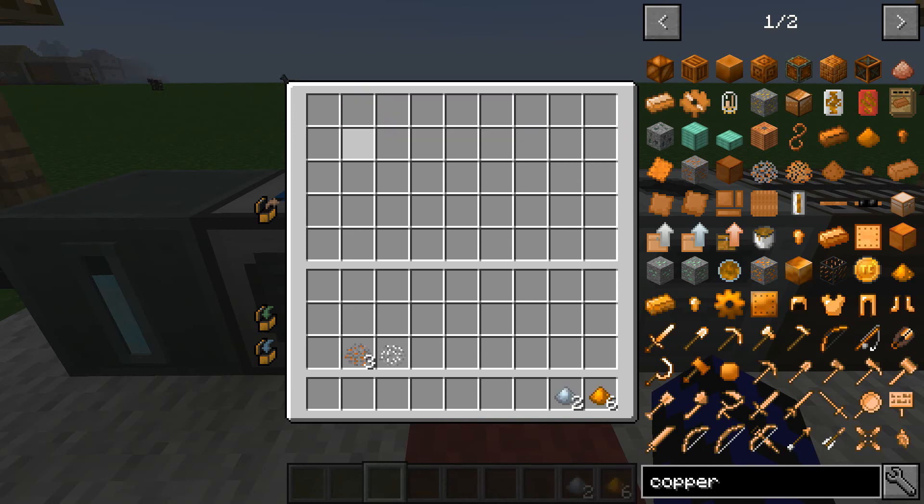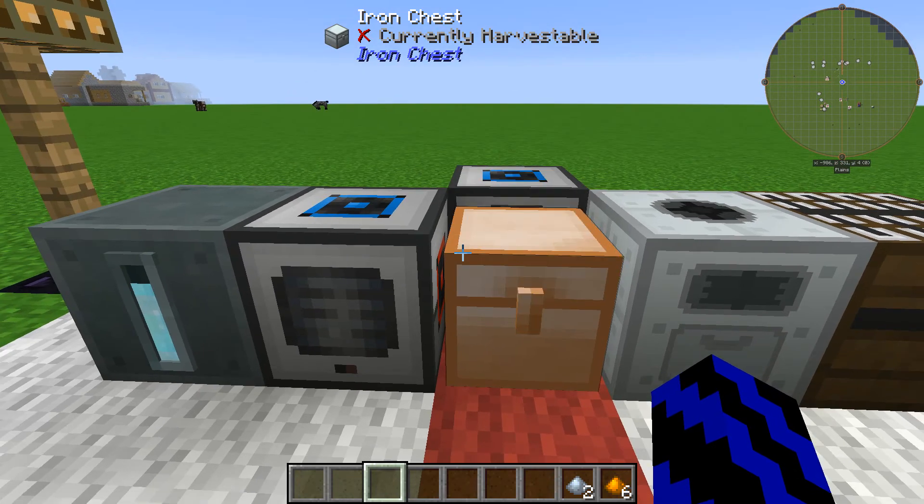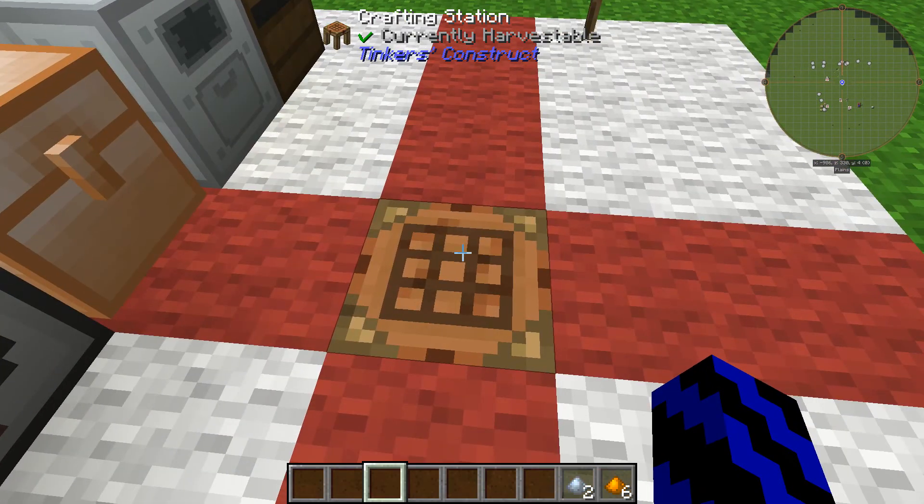Pulverizing your ore is just another good way of increasing your yield. For that one piece of tin ore we got two pieces of tin pulverized. So now you're going to run over and find yourself a crafting table.